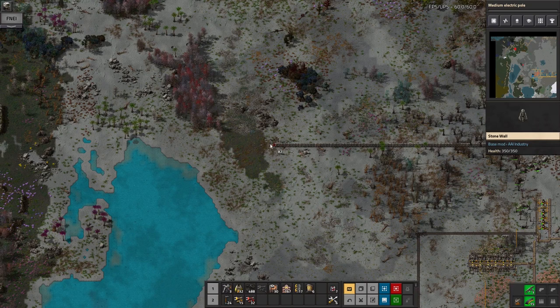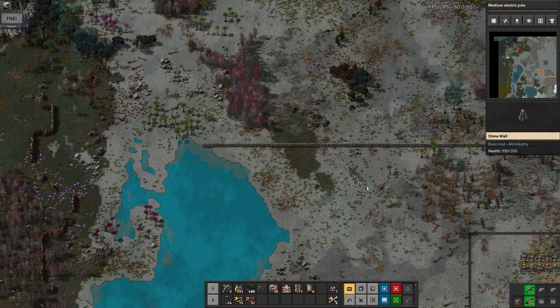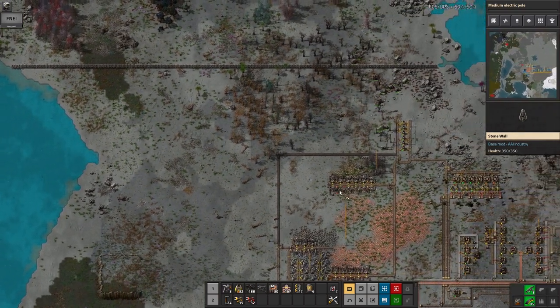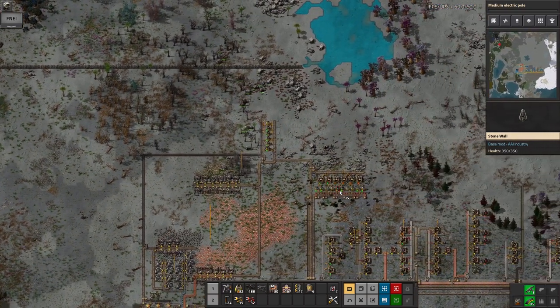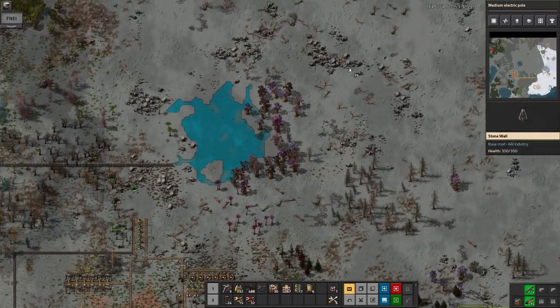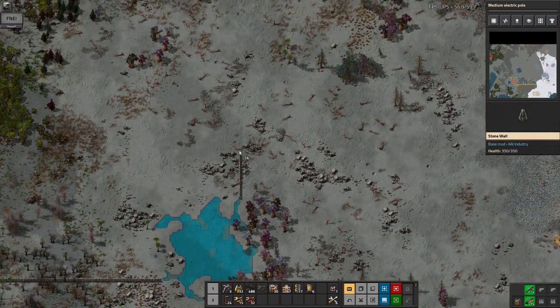So I'm going to put in a wall for now. I'm terrible at drawing straight lines with the mouse, but that wall will work quite nicely. It won't keep the biters out because they'll eat their way through it relatively quickly, but it will slow them down enough that I'll get an early warning when they're attacking.